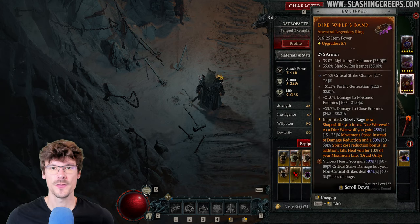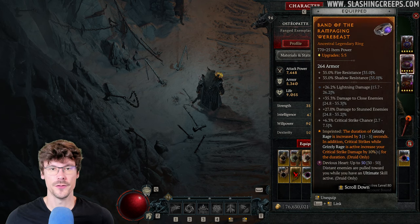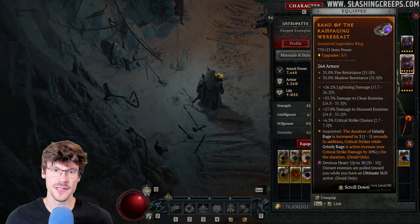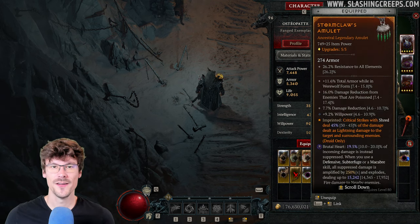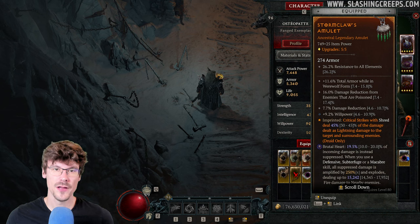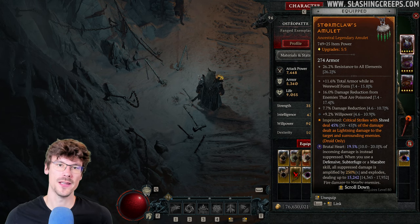For the rings, the first one makes Grizzly Rage a Werewolf skill and increases its duration — try to get 5 seconds if possible. For the stats, you want critical strike chance, a bit of lucky hit, and damage. Lastly, for the amulet, Shred deals AoE damage when you land a critical hit with it. For the stats, Willpower and damage reduction or increased damage.